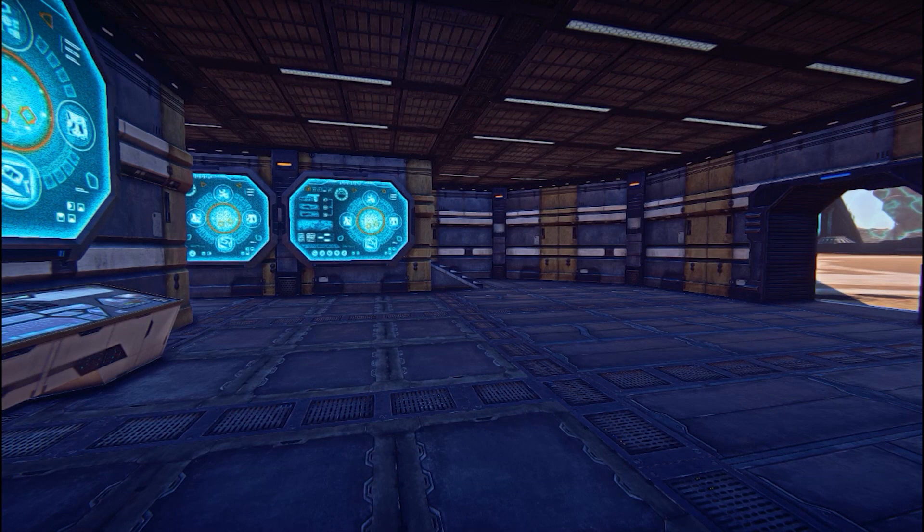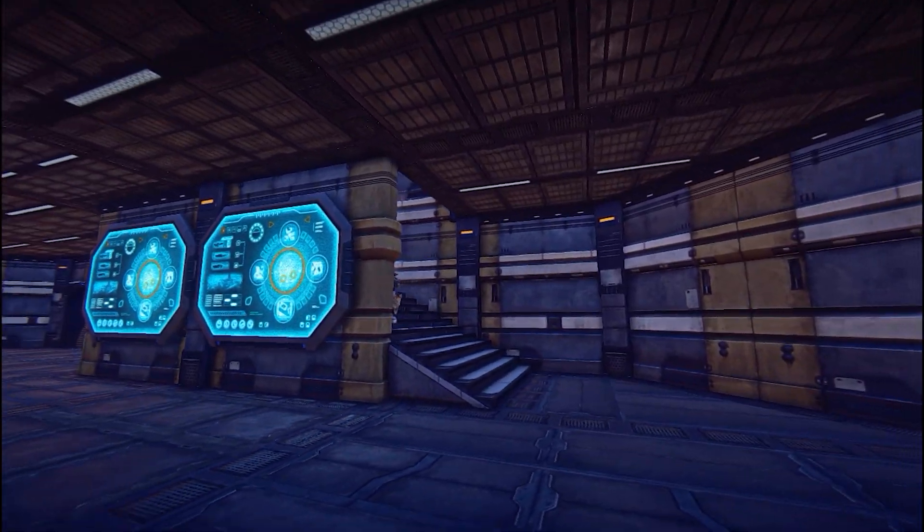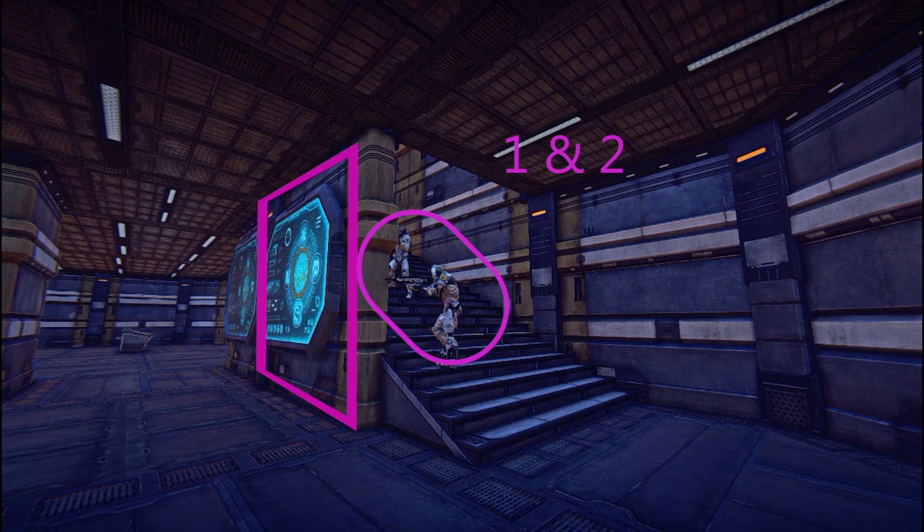Once you've taken a building, you'll need to defend it. Building defences are conducted in stages, allowing you to fall back gradually as hostiles push in. This ensures that we are able to whittle the opponent down over time, so we don't have to face their full strength at once. Take note of the positions that 1 and 2 are in — they are covered by the staircase wall and are able to peek out to fire into the entrance room. This allows them to quickly and efficiently neutralise small groups of hostiles attempting to enter the building.